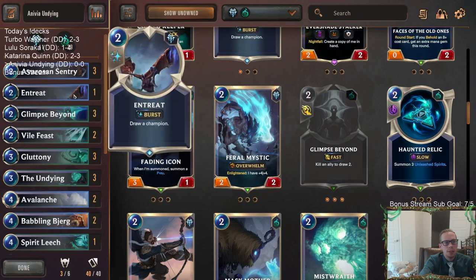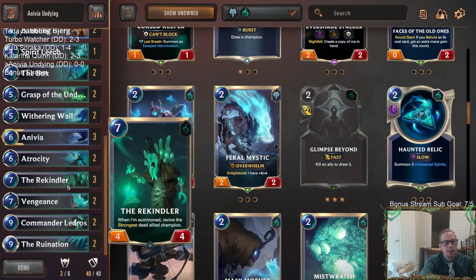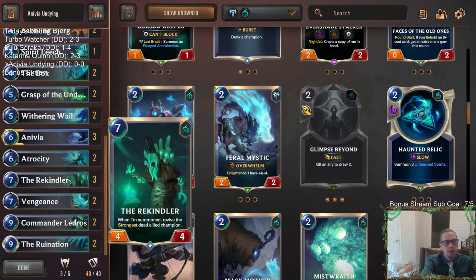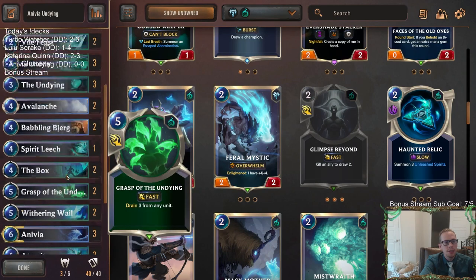Spirit Leech is a little too good not to play in this kind of deck - where you can kill the Undying and draw two cards and get the 4/1 body in play, it's very useful, basically being a 4/1 draw two when you play it. Babbling Björg is going to be drawing us Ledros, so we'll have the Ledros Atrocity combo for late game against slower control decks to help finish games out fast. We have Entreat to draw another Anivia, and we're not playing any other champions besides Anivia - that's a concession to Rekindler, because Rekindler revives the strongest dead ally champion. If we play Thresh or Kindred and they die, Rekindler puts them in instead of Anivia.